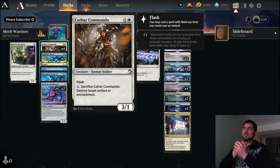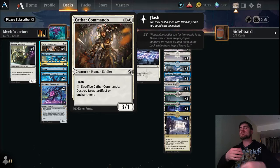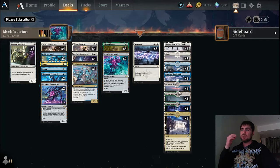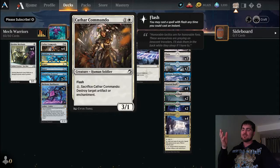We have no vehicle in this deck with a higher crew cost than four, so this guy can literally crew everything in our deck. Next up is Cathar Commando — a two-drop that's a three/one, so it can crew at least 50% of the vehicles in this deck single-handedly. That three power one toughness is really good for aggro, but wait — it has flash, and for one mana you can sacrifice it.